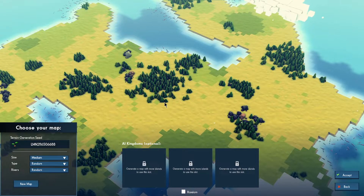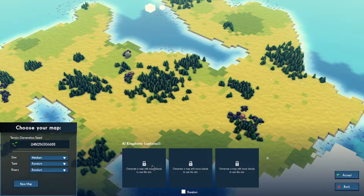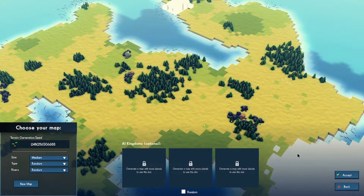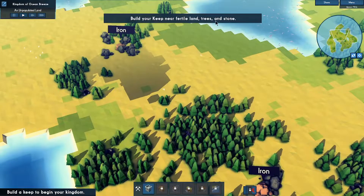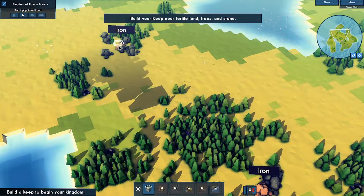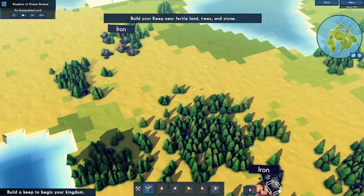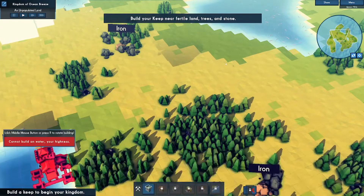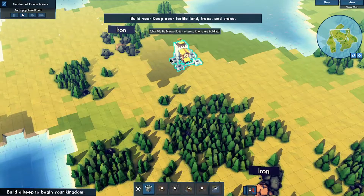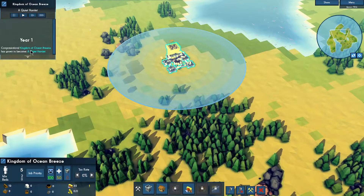Choose your map, turn and generate a size — medium. Let me look around. Let's go with this one. Build your keep near fertile land, trees, and stones. This looks like stone, this looks like trees, and there's more iron over here. Can't build on water. Perfect. Congratulations — the Kingdom of Ocean Breeze has grown to become a quiet hamlet.